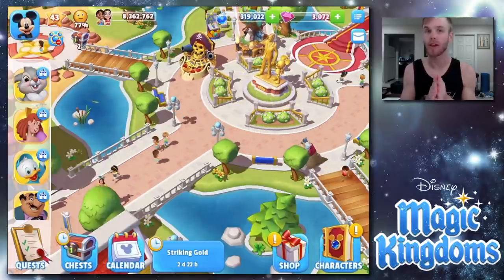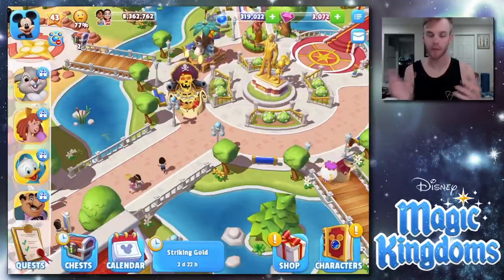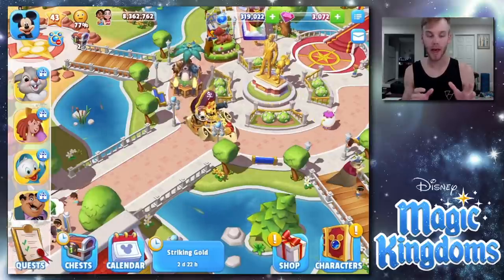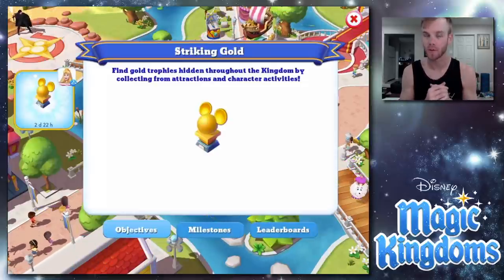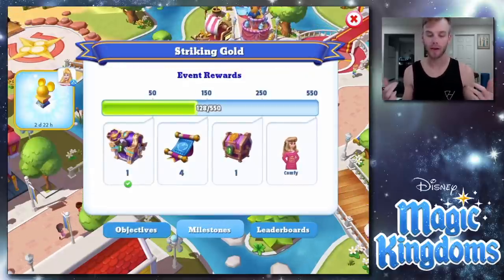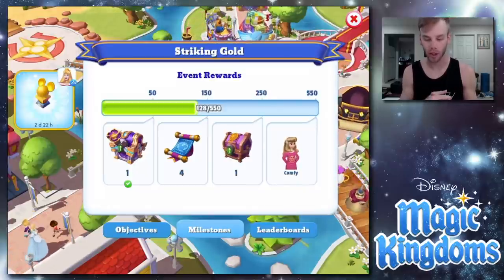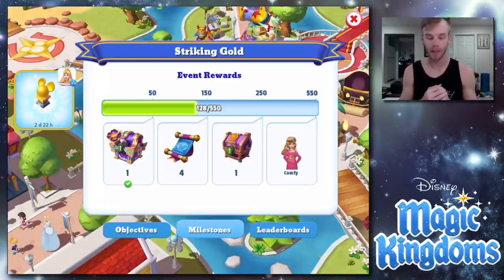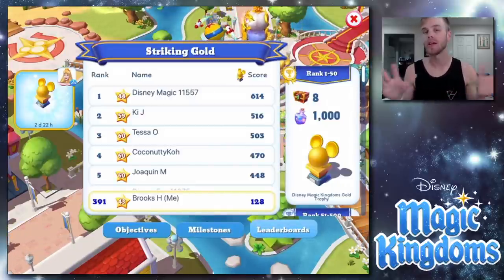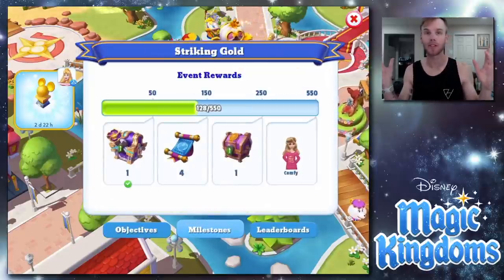First off, let's look at the Striking Gold event. Thank you all for letting me know the best way to get more potions is to pull everybody out of the kingdom and put them back out into the park. The Aladdin characters were actually very useful for this event, so I pulled them out. Right now I'm at 128 out of 550, so I think I should be able to get the scroll. I don't think I'm gonna get the chest, and I know I'm not gonna get the comfy outfit, but I feel like I'm doing decent.